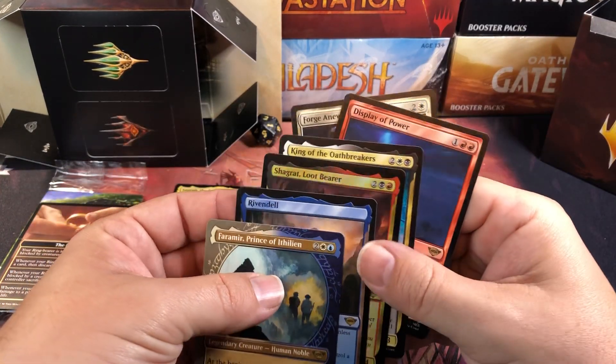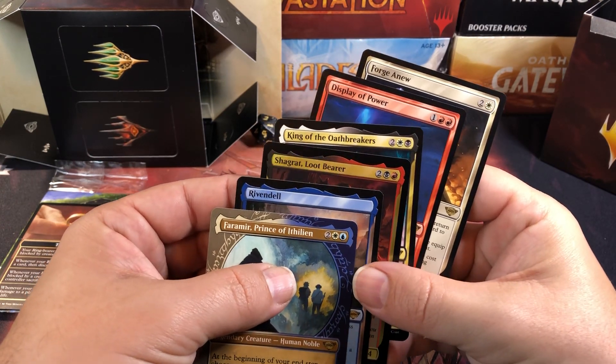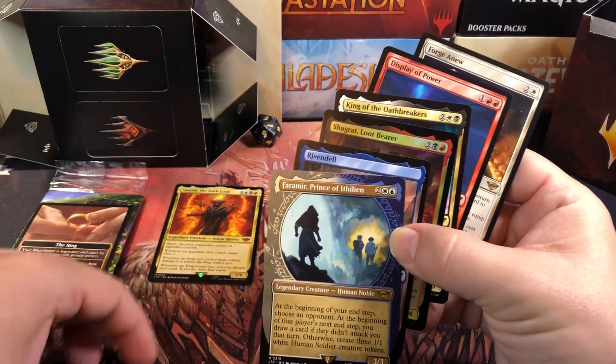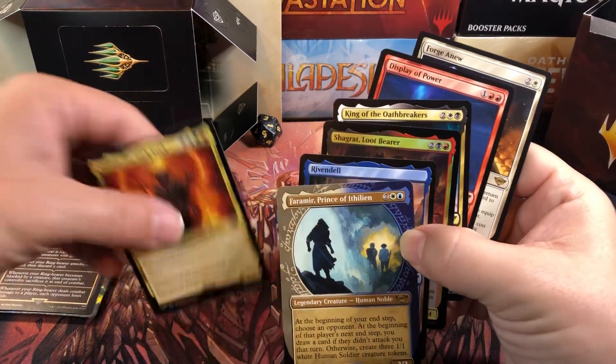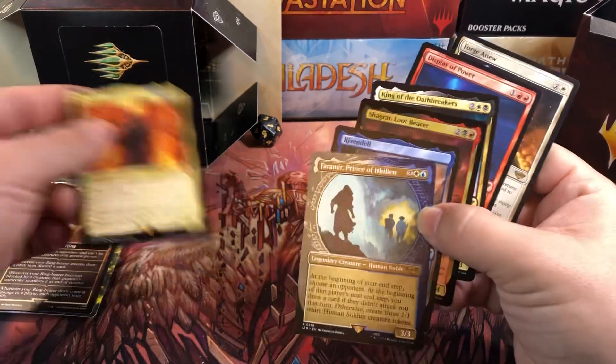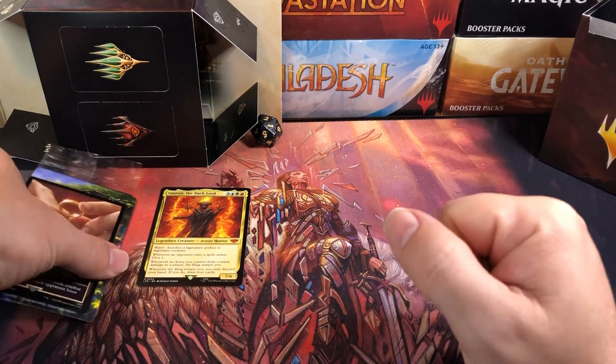So what do we get? We got kind of a hodgepodge. I guess you can go blue and white, maybe. I'll have to see what the rest of the cards are in here. But the rares and our mythics don't look terribly promising for building a good pre-release deck here. So this would not have been a good pack for someone to actually play in, I don't think.